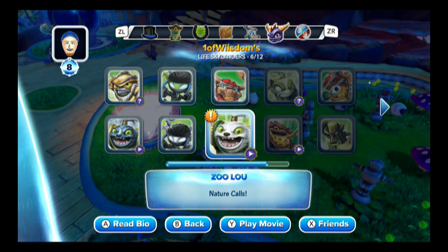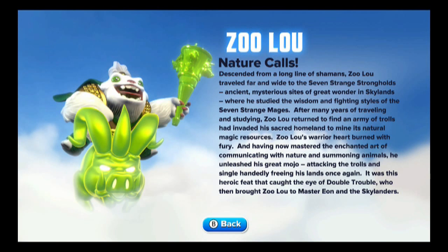Zoo Lou's slogan is 'Nature Calls.' That's a pretty sweet little deal there — I think that's his tertiary attack when he rides the boar. Pretty cool story here. Zoo Lou, Life element Newlander, slogan again 'Nature Calls.' Descended from a long line of shamans, Zoo Lou traveled far and wide to the Seven Strange Strongholds — ancient, mysterious sites of great wandering Skylands — where he studied the wisdom and fighting styles of the Seven Strange Mages. After many years of traveling and studying, Zoo Lou returned to find an army of trolls that invaded his sacred homeland to mine its natural magic resources. Zoo Lou's warrior heart burned with fury, and having mastered the enchanted art of communicating with nature and summoning animals, he unleashed his great mojo, attacking the trolls and single-handedly freeing his lands once again. It was this heroic feat that caught the eye of Double Trouble, who then brought Zoo Lou to Master Eon and the Skylanders.